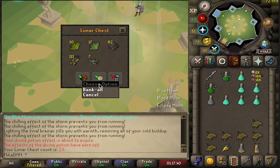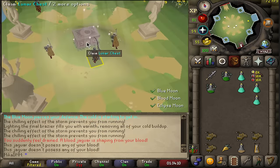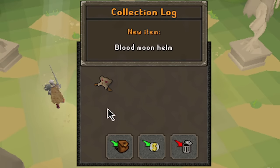Nothing in chests 23 and 24. Next one is the one, surely. Chest 26 - no way, I got another one: Blood Moon Helm!